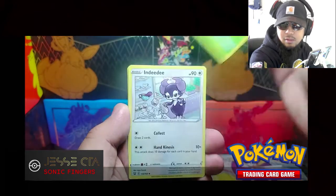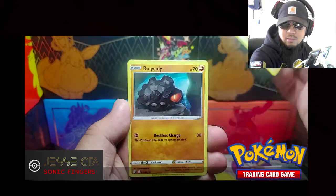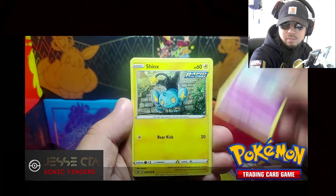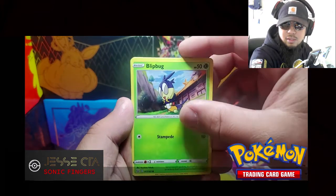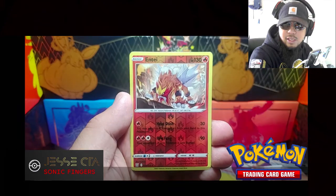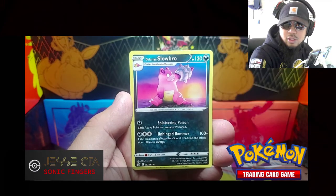Beepin' Bell, Indeedee, Swordward and Shieldbert, Roly-coly, Esper, Shinx, Blitbug, Pawniard. We got Entei as the Reverse Holo and the Rare. Slowbro.